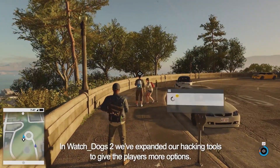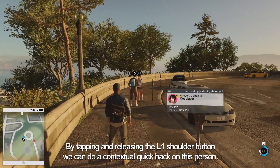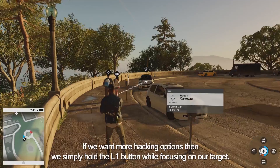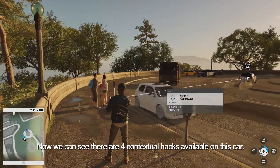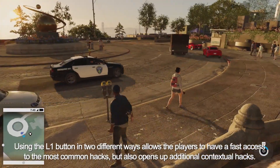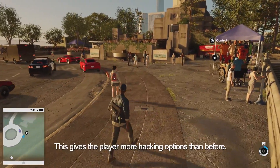In Watch Dogs 2, we've expanded our hacking tools to give the players more options. By tapping and releasing the L1 shoulder button, we can do a contextual quick hack on this person. If we want more hacking options, we simply hold the L1 button while focusing on our target. Now we can see there are four contextual hacks available on this car. Using L1 in two different ways allows players fast access to the most common hacks, but also opens up additional contextual hacks, giving the player more hacking options than before.